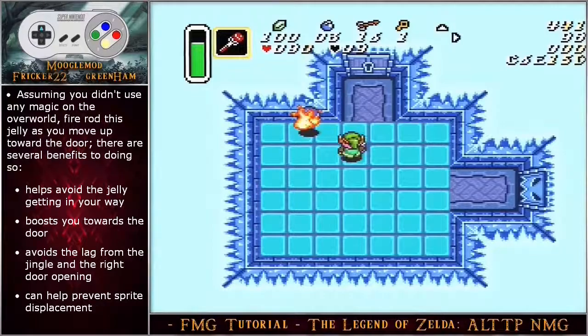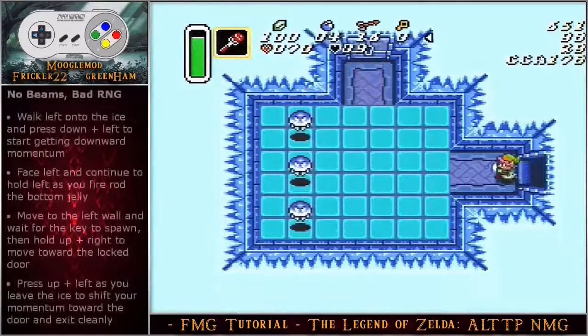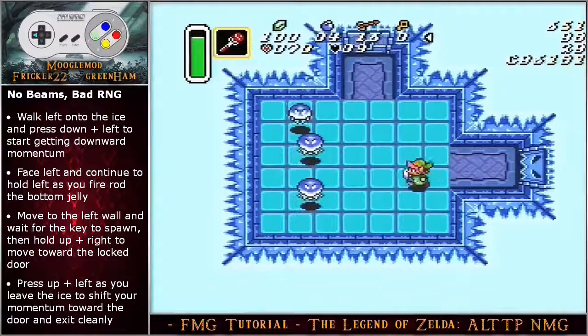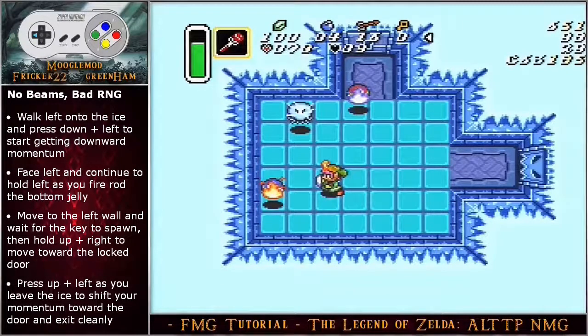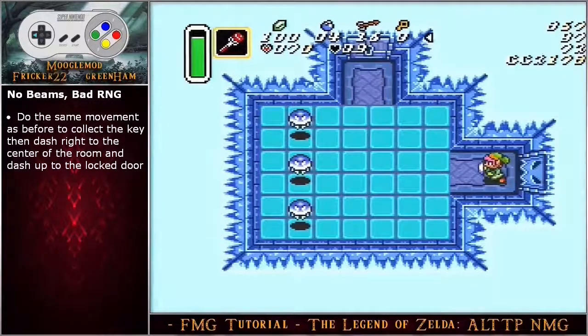When you are in front of the door, use a slash to help shift your momentum toward the door. If you enter this room with no beams, walk left onto the ice and then press down left to start getting downward momentum. Face left and fire rod the bottom jelly — this fire rod shot should take out the middle jelly as well. Move to the left wall and wait for the key to spawn, then hold angle up right to move toward the locked door above. Press up left as you leave the ice to shift your momentum toward the door and exit cleanly. For no beams and bad RNG, do the same movement to collect the key, then dash right to the center of the room and then dash up toward the locked door.